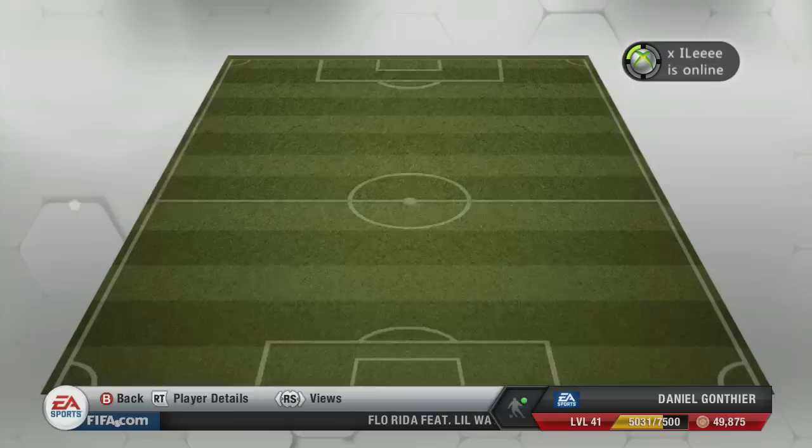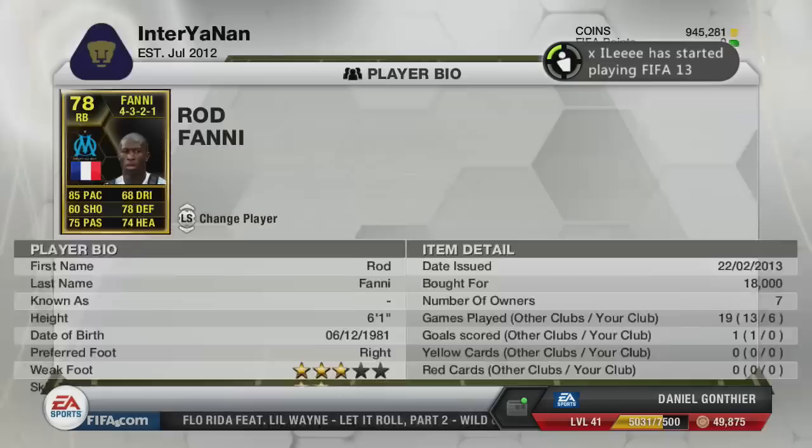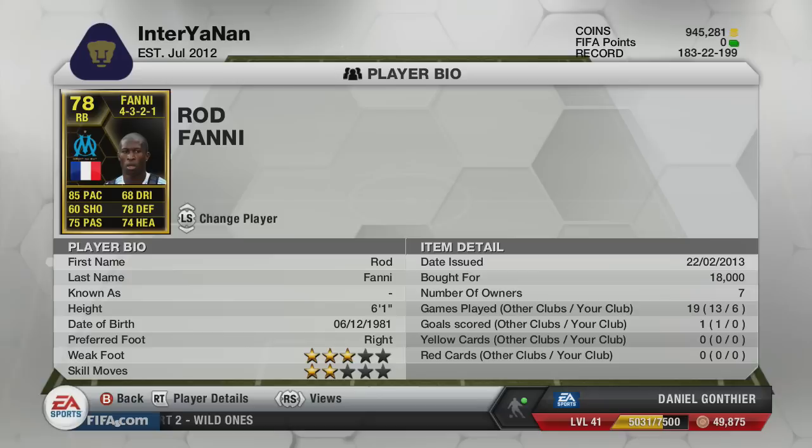On to our right back, and we're going to be using Rod Fanny. Let me put it this way — he is no fanny on the pitch. He is an absolute machine. 85 pace, 78 defending, 74 heading, and even a 75 pass on him, at 6'1". Those are unbelievable stats for a right back. I don't know how he's only 78 rated. I think he was previously a centre-back, which is where the defending comes from. But for 18k, he was worth every penny, and I highly recommend him.